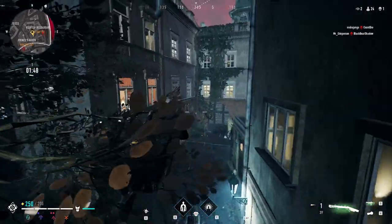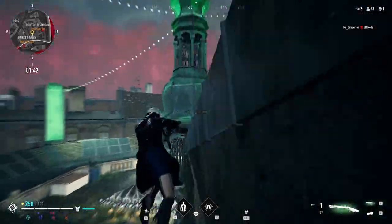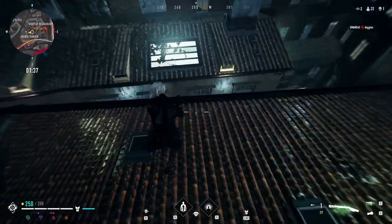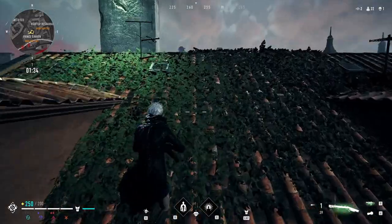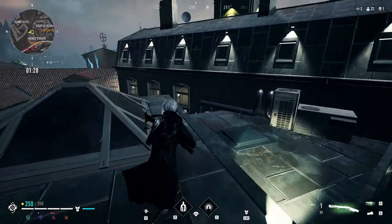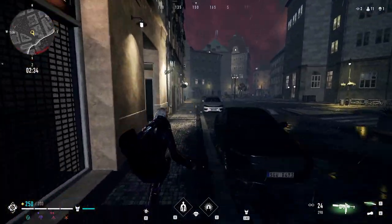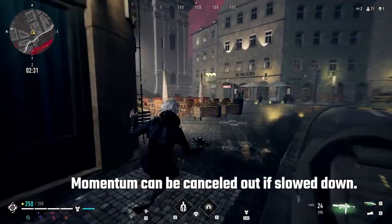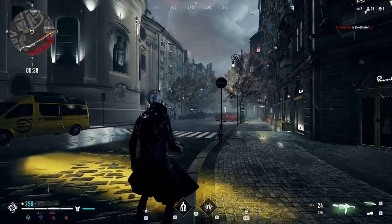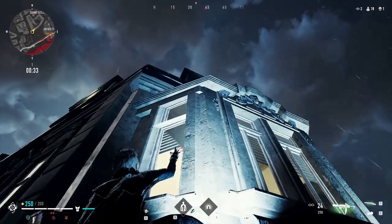The first thing you need to understand about movement in Blood Hunt is a mechanic called momentum. Momentum is essentially the passive force of speed of your vampire in the direction you're moving in. Without enough momentum, you'll be unable to utilize a lot of the movement mechanics in Blood Hunt or potentially move in the wrong direction. You build up momentum by building up your speed in a certain direction by running, sliding, or wall jumping. Other elements can cancel out your momentum, such as player abilities like Blinding Beauty or Shockwave. Landing on the ground hard will also cancel out your momentum entirely.